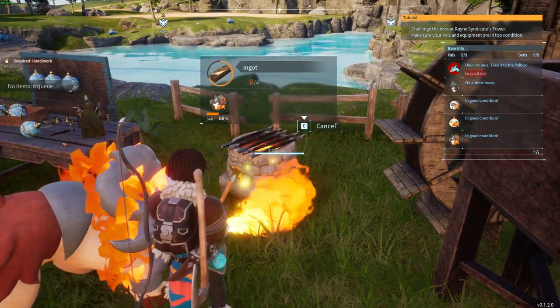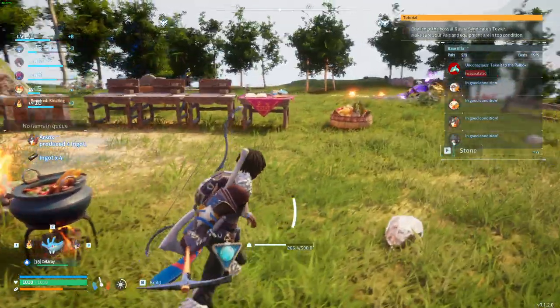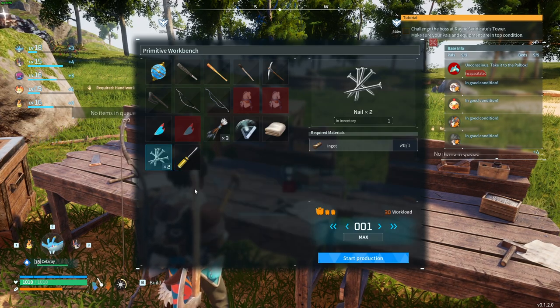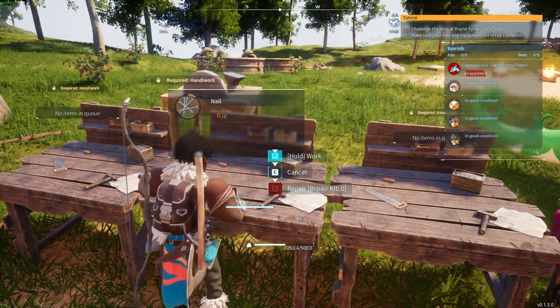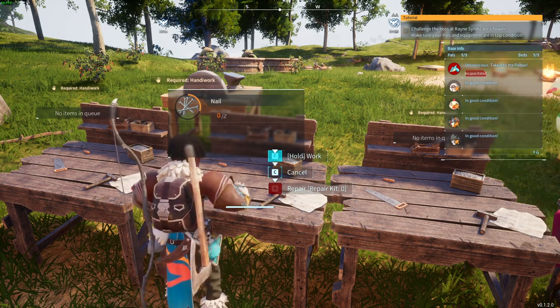Let's get right back after a few seconds. All right, here we go. Now we can take our ingot and then we can use it in the workbench and over here we can get the Nail. We get two nails for one ingot, so we can start producing — and that's how we can get nails in Palworld. Thanks for watching, leave a like and subscribe to my channel and see you in my next videos.